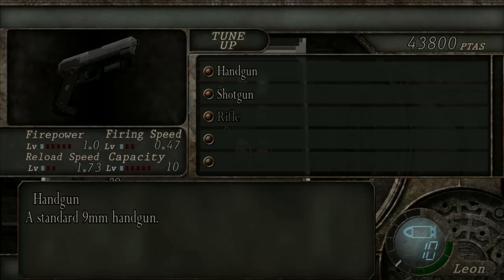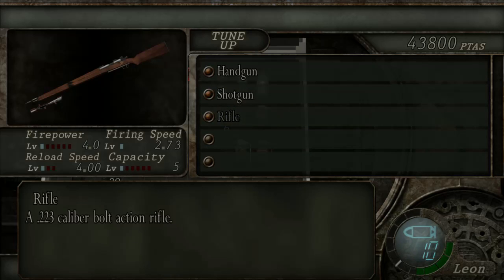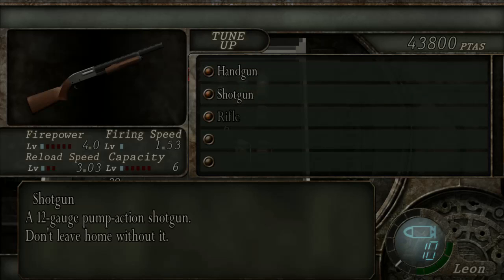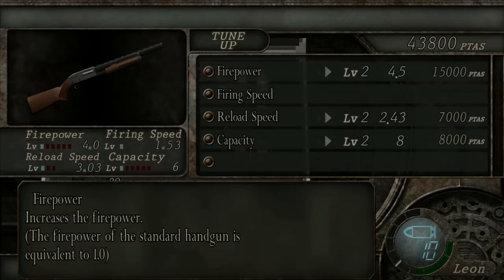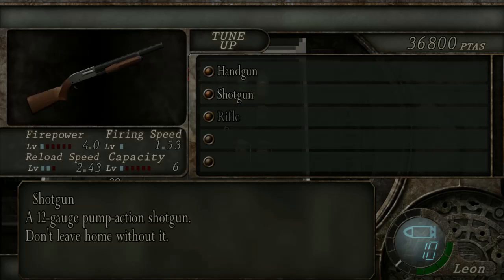Tune up - I'm a bit skeptical on this, honestly. I really don't want to upgrade anything because I'm not going to be ending the game with these weapons. I'm going to be upgrading my inventory and getting better ones in return, so I would be wasting money. They're decent enough as they are. I might go with an upgrade to the shotgun - we'll upgrade the reload speed, I'll leave it at that. It costs a lot of money to upgrade, although you do get a lot of money in return. But I'm not going to be ending with these weapons.